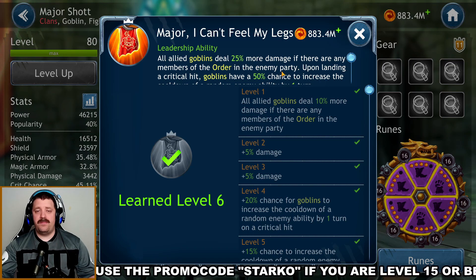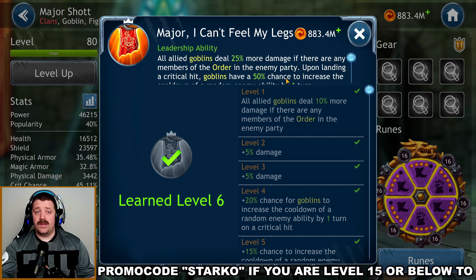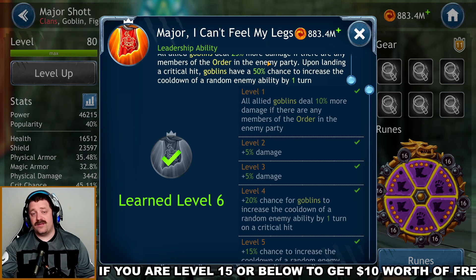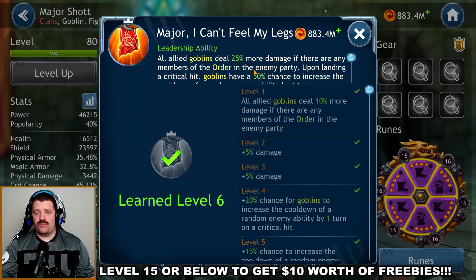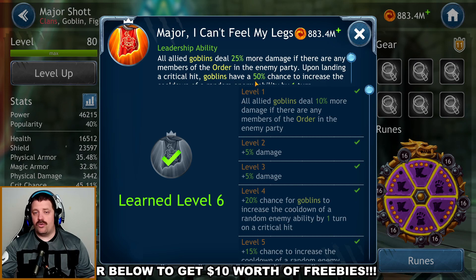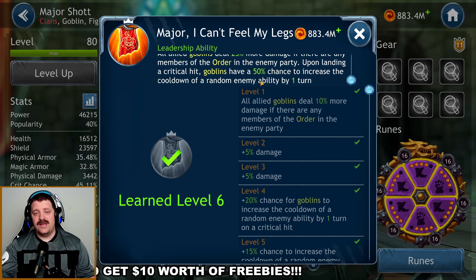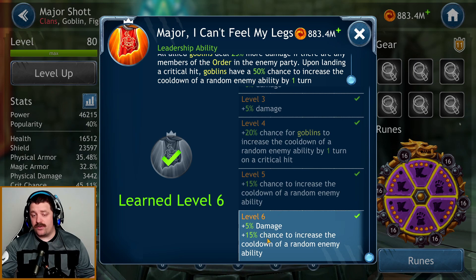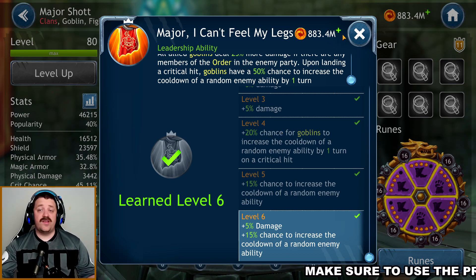First, we have the Leadership ability. In theory it's pretty decent, but if you have General Mordok, this ability becomes trash. If you don't have General Mordok, it's very important — all goblins deal 25% more damage if any member of the Order is in the enemy party, and landing a critical hit gives goblins a 50% chance to increase the cooldown of a random enemy ability by one. At level six you gain plus five damage and plus 15% chance to increase a random cooldown. So: if you have General Mordok, keep this at level one; if not, get it to level six.